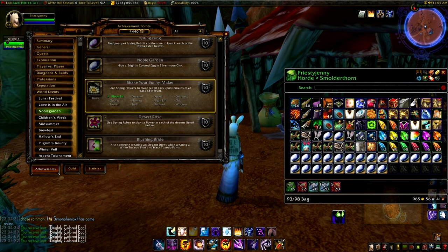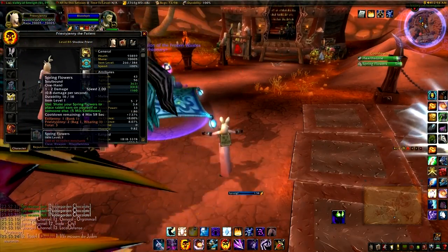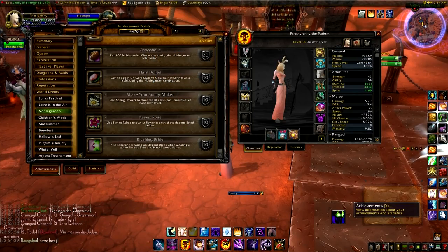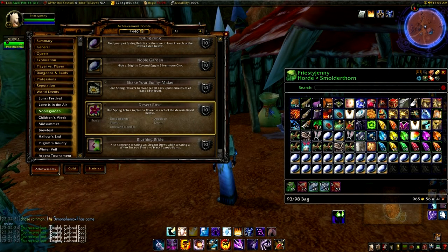The next achievement: you need to place bunny ears on all female characters above level 18. It's pretty silly. The best places I found for getting the opposite faction done are either queuing into battlegrounds or fighting your way into their city — it's going to be a bit ridiculous either way.